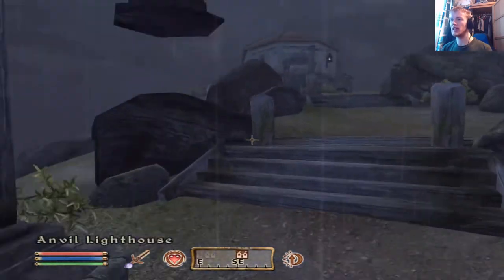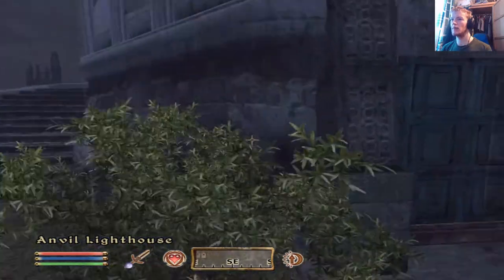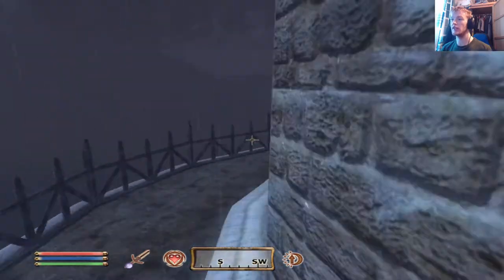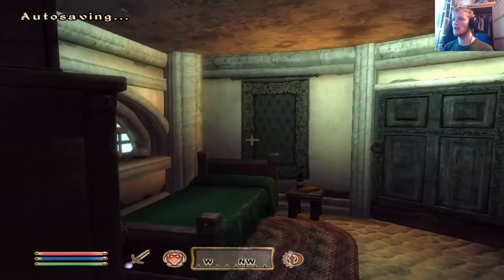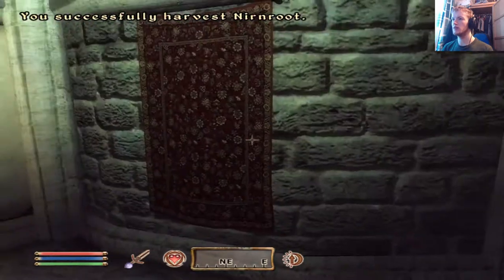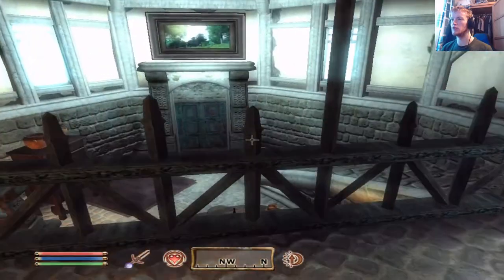Let's see if there's anything in this lighthouse. Because I believe there was absolutely nothing inside the one at the Imperial City. Oh, there's actually a house — a guy who lives here. I guess that makes sense. The lighthouse keeper doesn't want me to live in the lighthouse. There is something in here though. I'll have that, thank you. Nice to have something just growing in there.